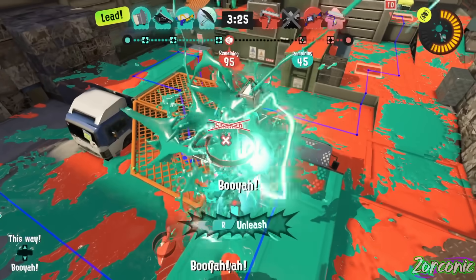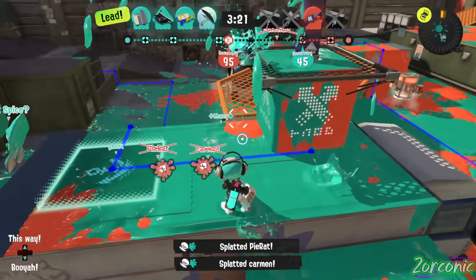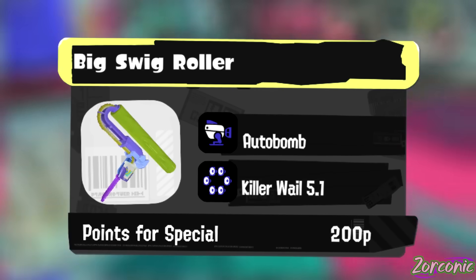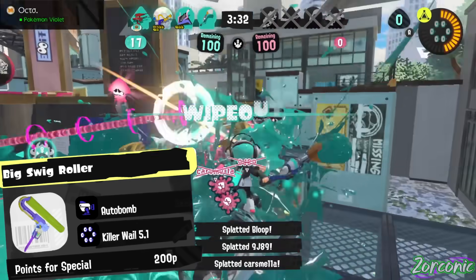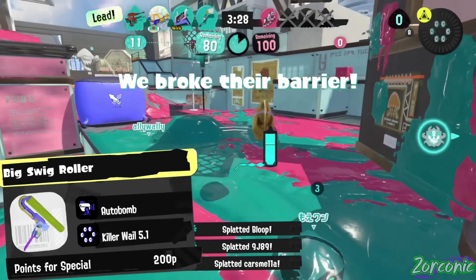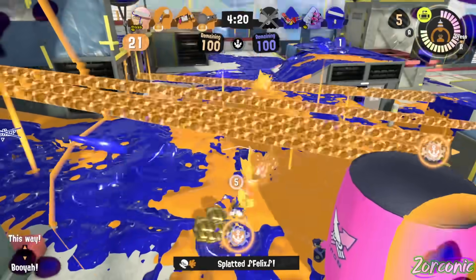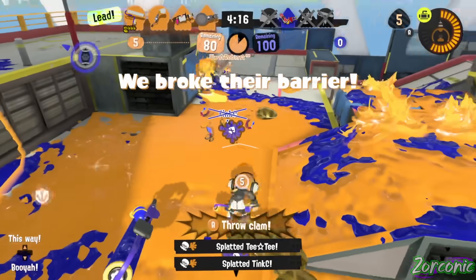As for specials, displacement would definitely work because I can't imagine building the special for this being too hard. But having an aggro special such as Killer Whale would also be fantastic. It works well on the Inkbrush, used in tandem with the main weapon to deal extra damage and force your opponents to move in the heat of battle. That, on a faster roller, could potentially get rid of the damage issue, and paired with an auto bomb or torpedo, you're really putting the pressure on your opponents.